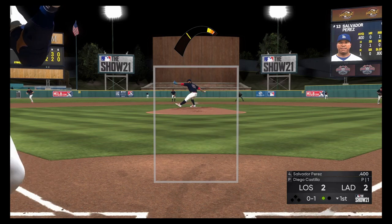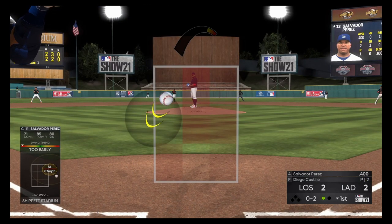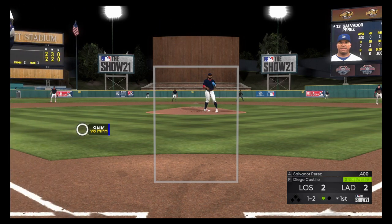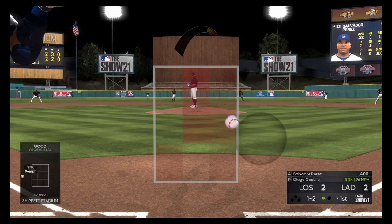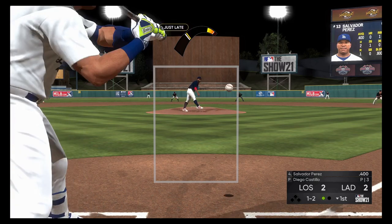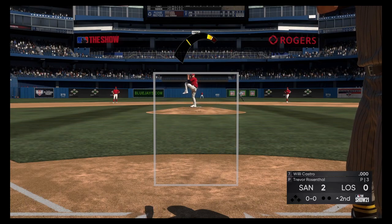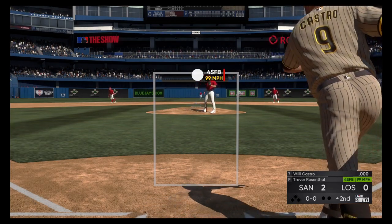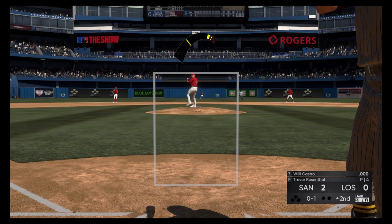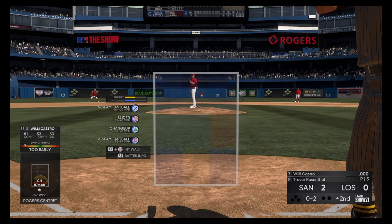A few things to stay away from: do not pitch curveballs or any breaking ball high in the zone. Any type of slow pitch that curves — slider, changeup, curveball, knuckle curve — you want to pitch that lower in the strike zone or on the outside. Like right there, a slider outside, that's good. Never hang a breaking ball at the top or middle of the zone — it's really easy to give up a home run when you hang a slow pitch. A changeup down low, like right there, that's perfect.